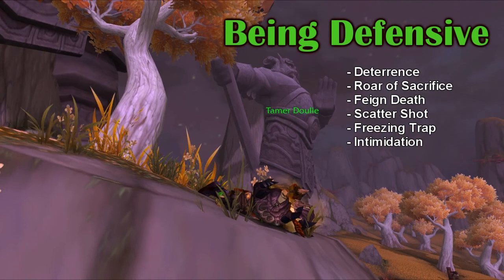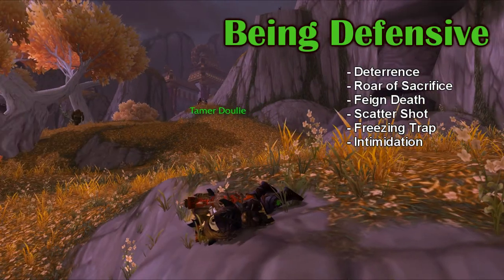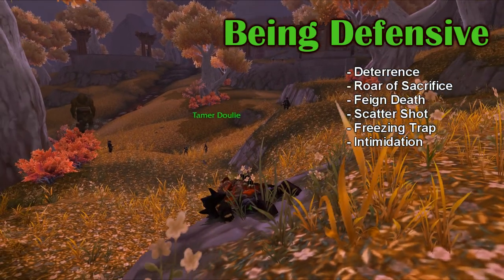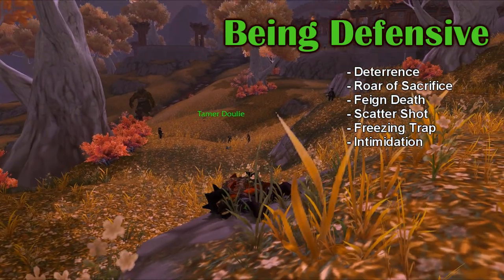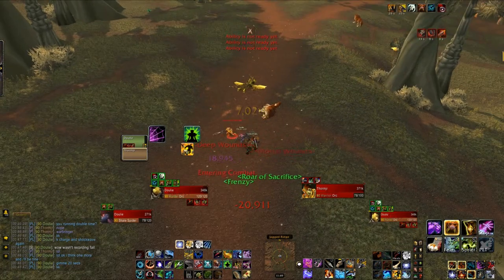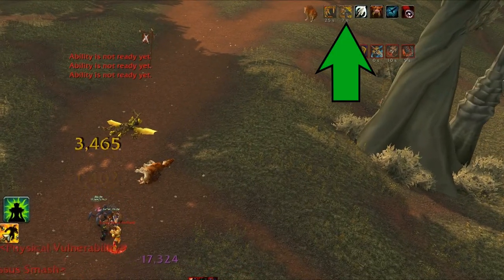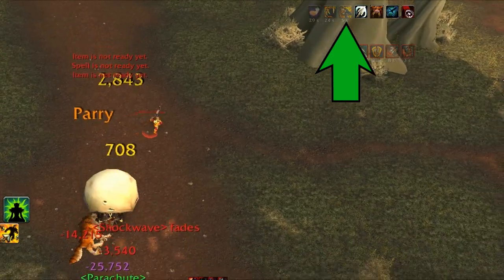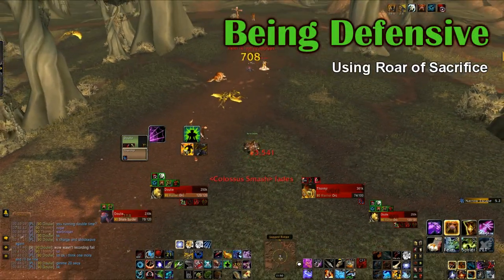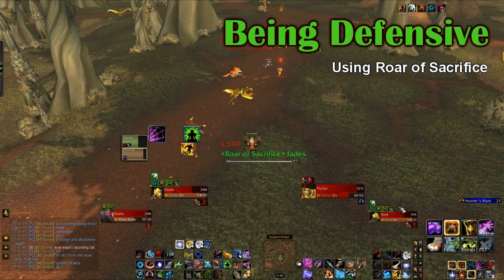A good rule of thumb is if someone turns big and red, it probably means they're going to do a lot of damage to you, and that's a good time to pop Roar of Sacrifice or Feign Death, or be defensive in some other way. In this clip I get charged by a Warrior, and because I expected the shockwave, I Roar of Sacrifice myself just to mitigate some of the incoming damage when I'm stunned. Keep in mind that because Roar of Sacrifice is an ability that comes from your pet, you can use it whenever your pet isn't CC'd — he has to be in your line of sight, or the line of sight of whoever you're using Roar of Sacrifice on.